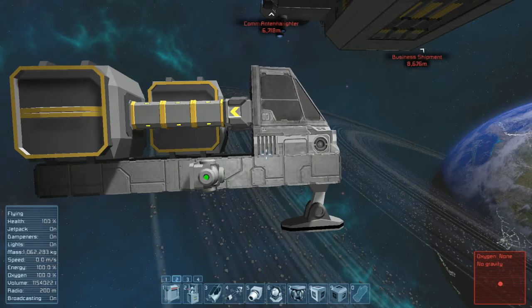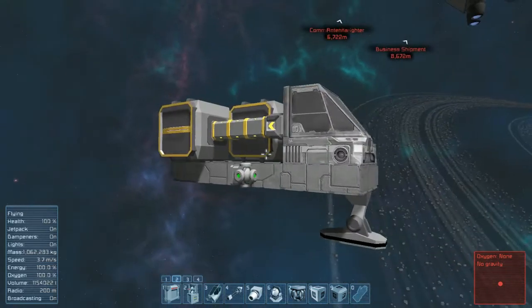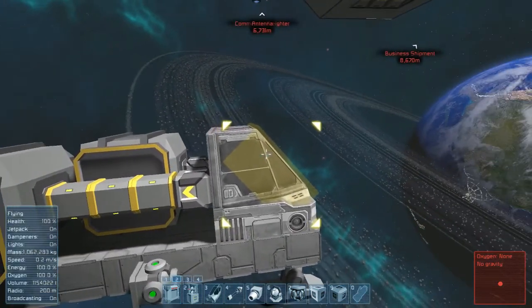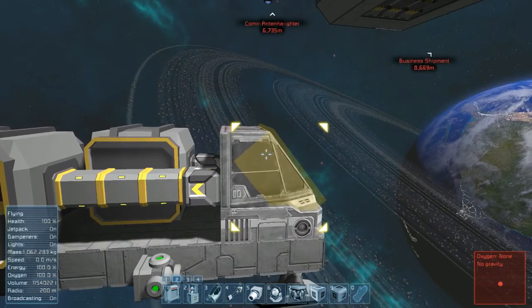That pretty much covers our testing. Basically, the conclusion is your cockpits and your O2 systems will route small conveyor items through no problem, and of course the large items will not. You also saw that the O2 bottle does not go through, because it's actually supposed to be used up by the cockpit — it's feeding in to replenish the O2 in the cockpit. Alright, as always, thanks for your time and you have a good day.